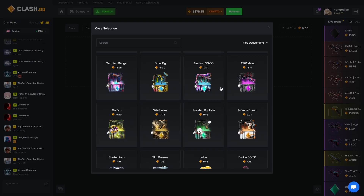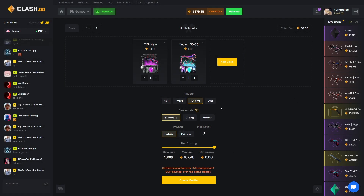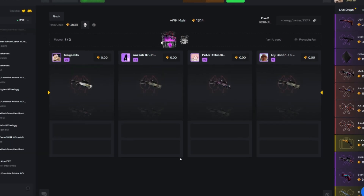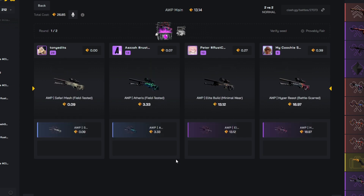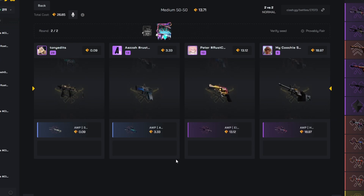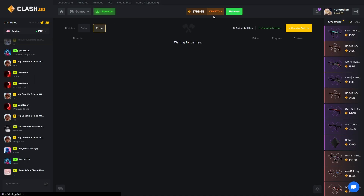We're gonna go ahead and call it here and cash out. I might throw up a free battle for everyone on the site right now — I'll put it up in my Discord as well whenever this video releases. Let's see if they can pull something big. Main case — wow, okay! They pulled big on the right side, and then they have the medium 50/50 case and they pulled there too. Nice — 27 for them.